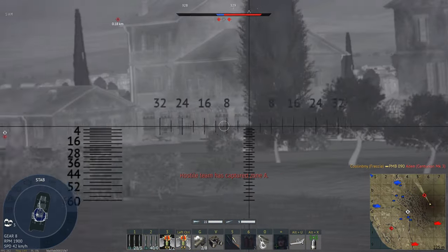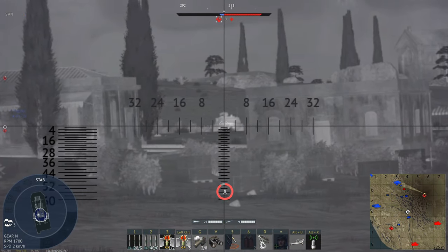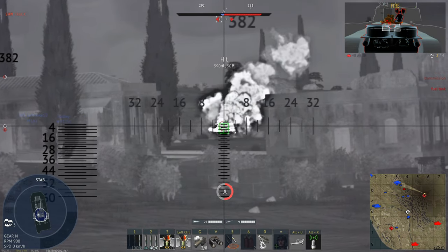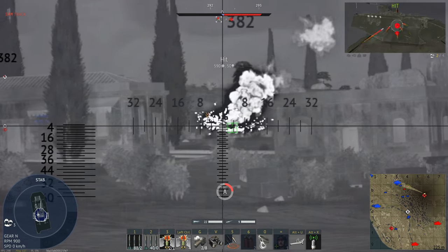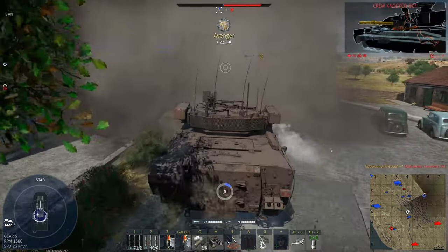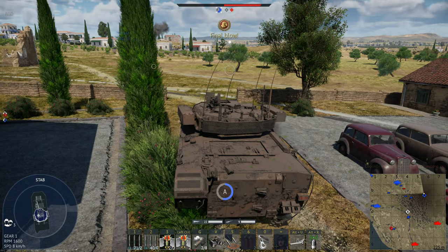I should be able to spot this guy in just a moment, but I have a feeling he's going to kill me. Slightly longer range and didn't get the kill, but not bad. Let's fire another Spike on him - okay, not too bad. The Spike is going to be one of the best missiles in War Thunder if it works right - in my opinion that's pretty obvious.